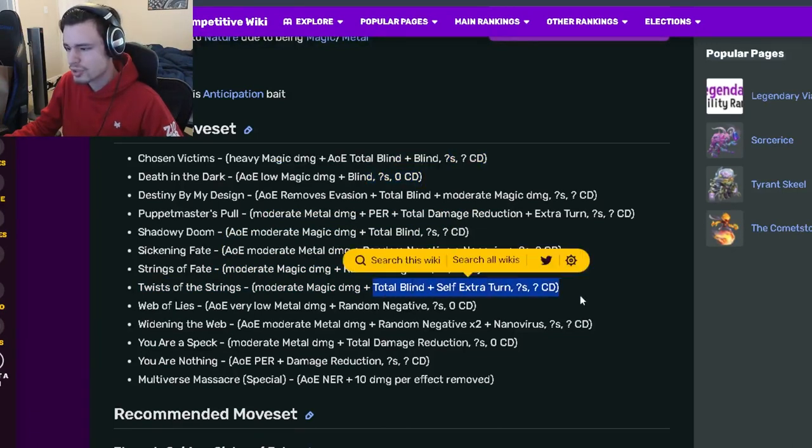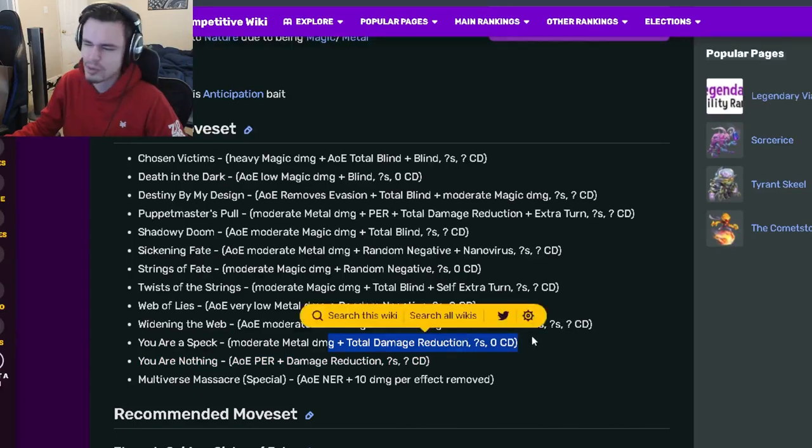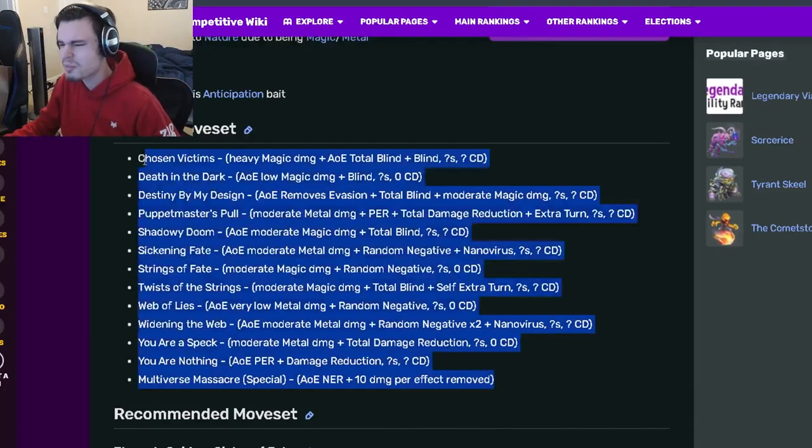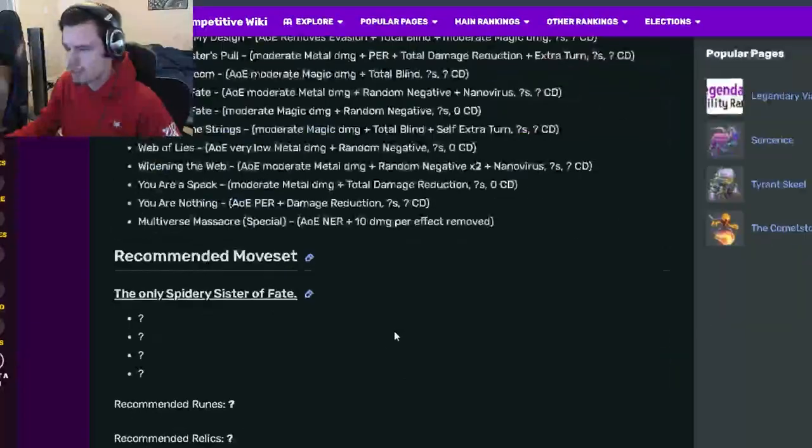She also has an Extra Turn Total Blind, a Random Negative, and a x2 Random Negative with Nanovirus, which is really good. Her AoE PER is down here and her Total Damage Reduction is right here, but that is only Single Target. She has some pretty great moves for getting her Virtue and just good moves in general.